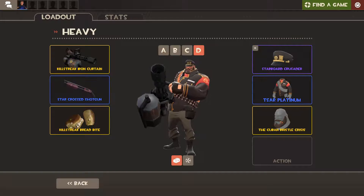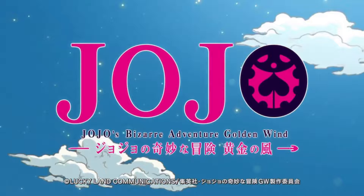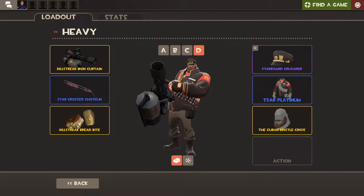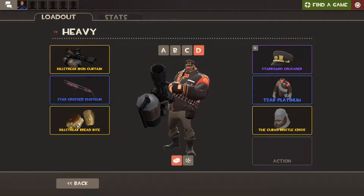Next up we have the Starboard Cruiser and the SAR Platinum. These are both references to the show JoJo's Bizarre Adventure. This hat and this jacket are worn by Jotaro Kujo. And yeah, that's pretty cool.